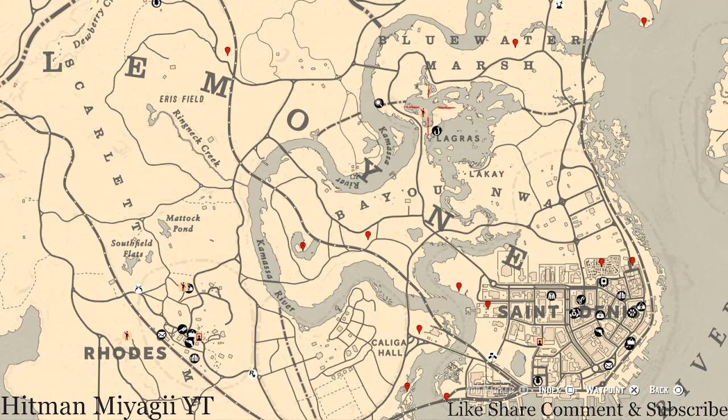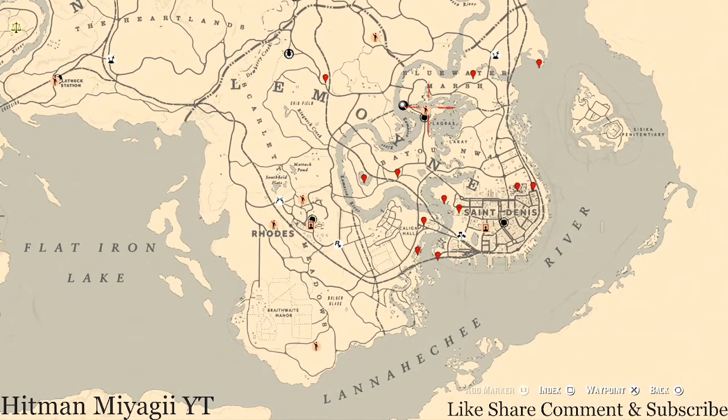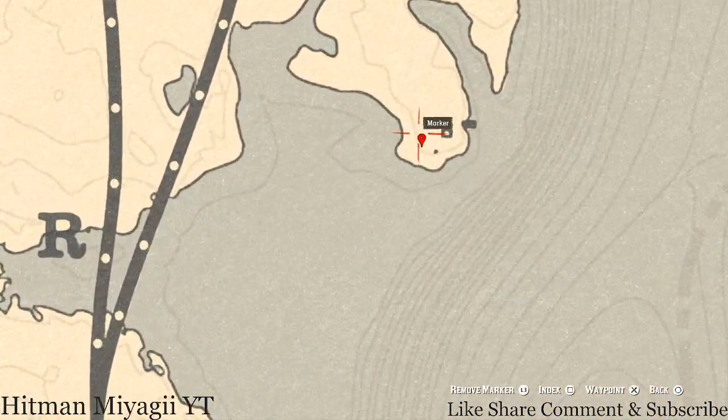Let's get into the things we'll find across the Lemoyne area of the map. This is not everything — I just do this to help you out on your journey and get this side of the map out of the way. Starting at the most high, this first marker is not a coin — it's an antique alcohol bottle.